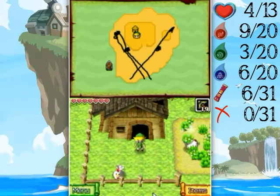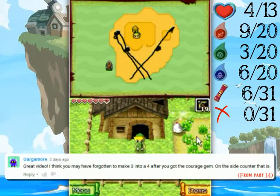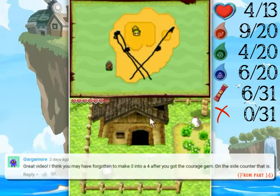Hello everyone and welcome back to the walkthrough. Before I start, there's a little thing that I forgot to add on the right side there — the Courage Gem. Thank you for telling me about that. Alright, now let's go in.